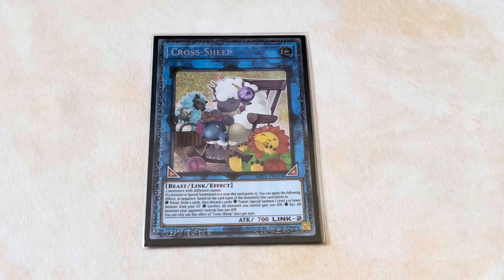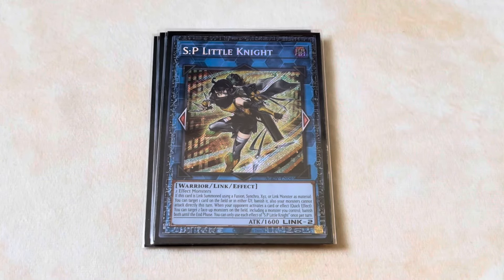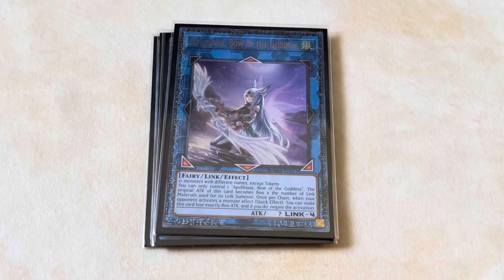We play one IP Masquerena, which serves one function: summoning SP Little Knight. If you can't afford SP Little Knight you could play Sprite Sprint, but it's expensive for a reason. We also play one Apollousa, Bow of the Goddess — we have so much fodder on field we need to link it off into something to free up space. With one to four negates backed by Lightsworn Aegis, you're safe from Dark Ruler, Triple Tactics Talent, and Forbidden Droplet as long as they don't send a trap. Once you have Apollousa plus Aegis on field, it's GG 99% of the time.